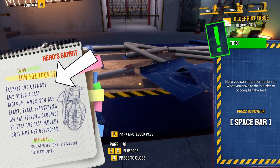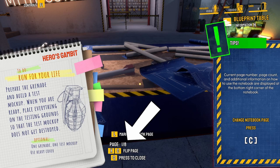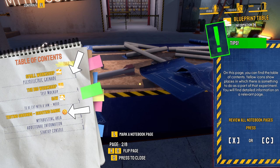Press the notebook. Prepare the grenade and build the test mock-up. When you are ready, place everything on the testing ground so that the test mock-up does not get destroyed. Optional: one grenade, one test mock-up, use heavy cover. So we've got page one of eight.